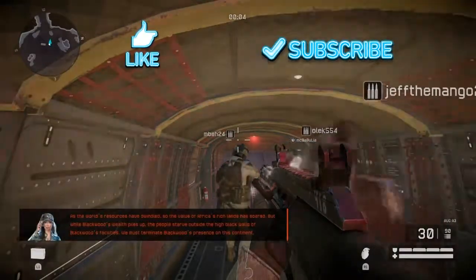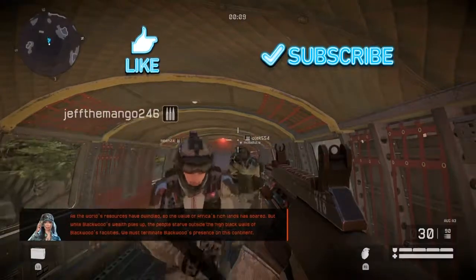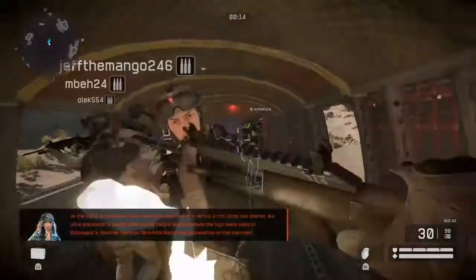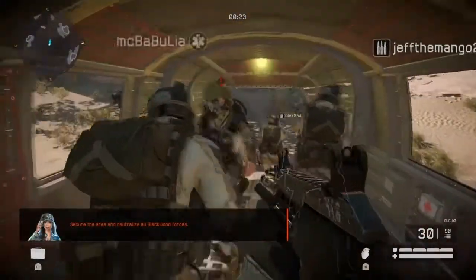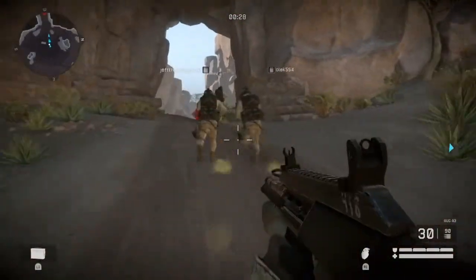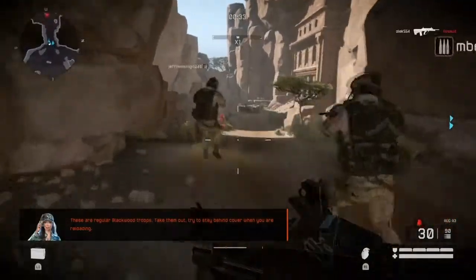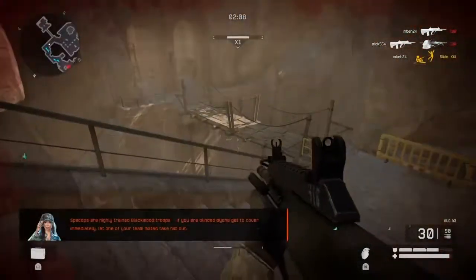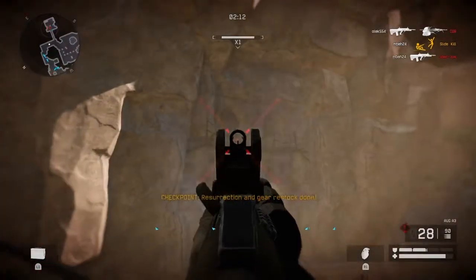As the world's resources have dwindled, the value of Africa's rich land has soared. While Blackwood's wealth piles up, the people starve outside the high black walls of Blackwood's facilities. Must terminate Blackwood's forces, secure the area and neutralize all Blackwood forces. Clearly a well-earned team — neutralize them and try to stay behind cover when reloading. If they blind you, get to cover immediately and let one of your teammates deal with them. Checkpoint reached, all expendables restored.